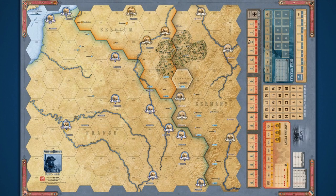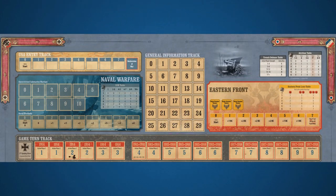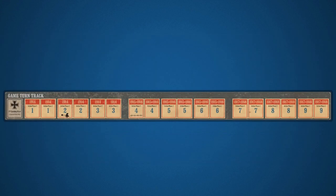Welcome back to the Harsh Rules Breakdown for Fields of Despair. Let's begin this episode by looking at the game's turn track. Fields of Despair is played over nine turns. Each turn is divided into two turn spaces, one for each action phase. Turns run the course of the war from 1914 to 1918.